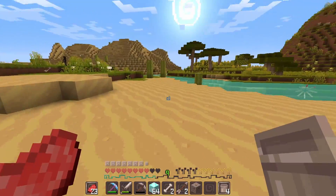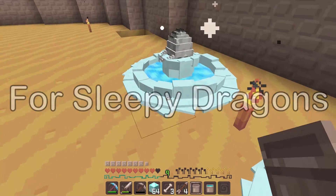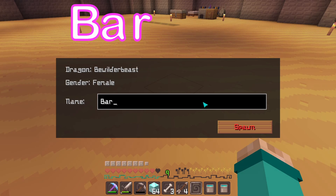This is called the River Nile now. Bewilderbeast and sea shockers — I'm making an oasis. Barbara. Barbara. Barbara.